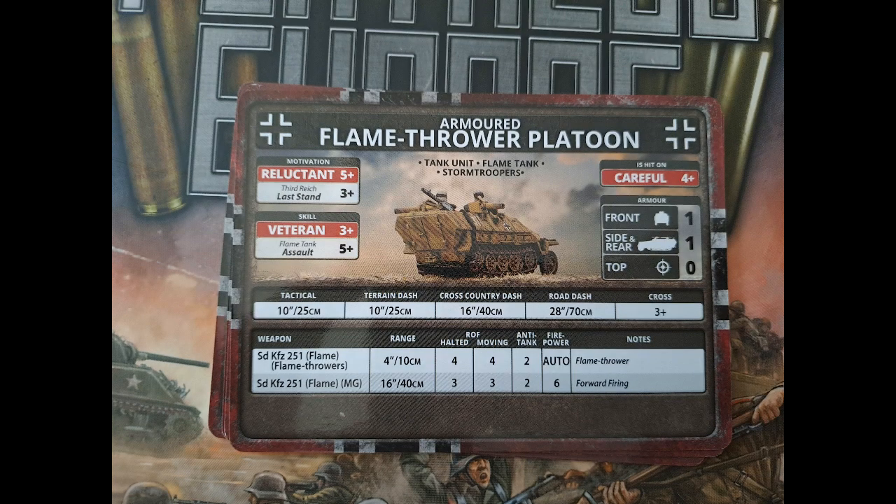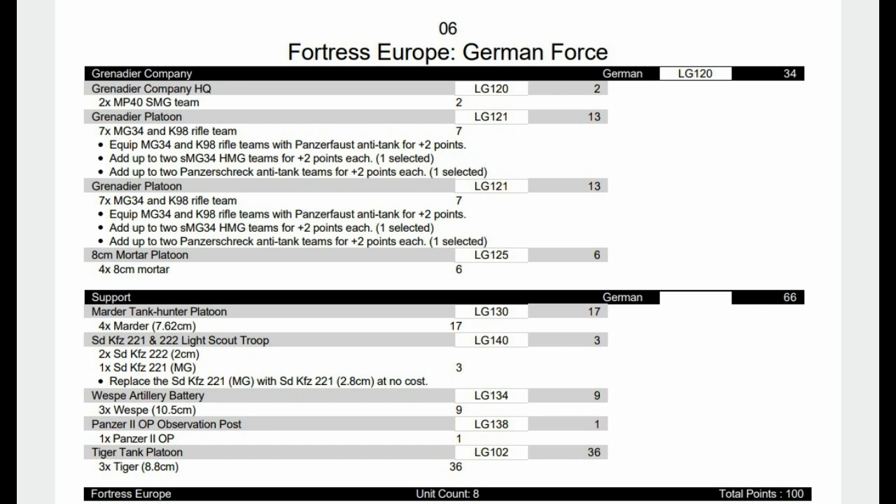The ace up our sleeve in this list is the armored flamethrower platoon — careful, reluctant veterans, similar to the flame Panzers, with four shots each on auto firepower. If you're really struggling with infantry on an objective, bring these guys in. Make sure you protect them on the way in and once they're there, because the range is very short. Flamethrowers really help get rid of infantry — even if you just need to pin them, all you need is that one hit and the auto firepower works a dream.